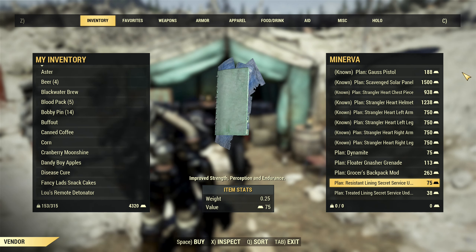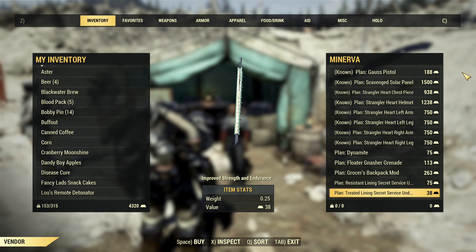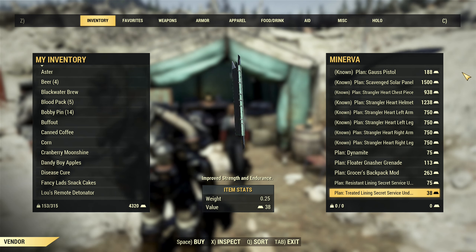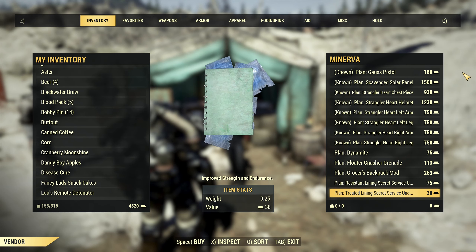Resistance lining for secret service, under armor, and treated lining — you don't want to buy them unless you want to collect all the plans; those are super cheap at 7538 gold bullion. Therefore, this will be everything in Minerva's inventory for the next 48 hours.